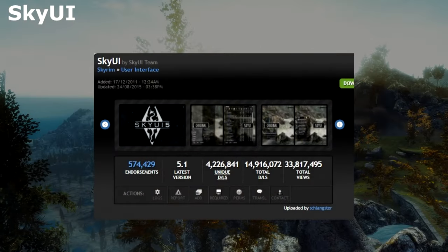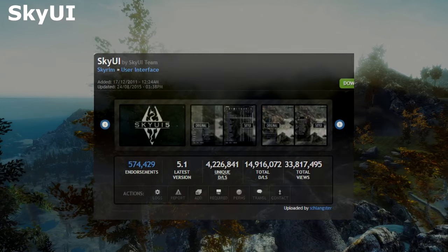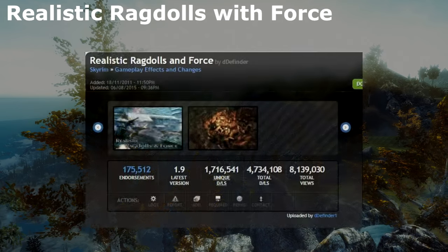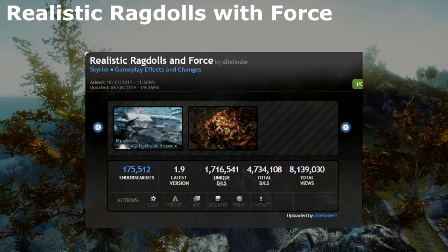Next is SkyUI, and if you aren't already using this, I don't know how you've survived. This one's a super easy install, no surprises — just follow your manager's instructions. Number three is Realistic Ragdolls with Force. If you don't have a preference, the realistic version is likely the one you'll want to go with.